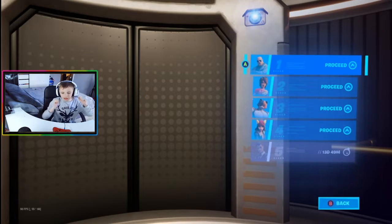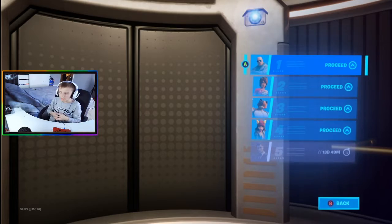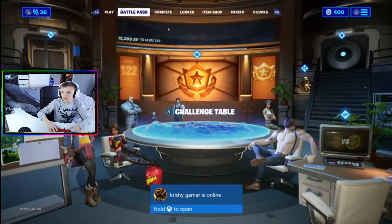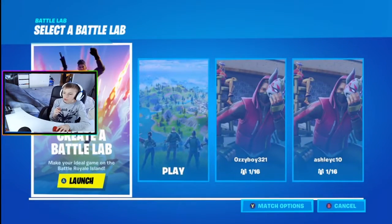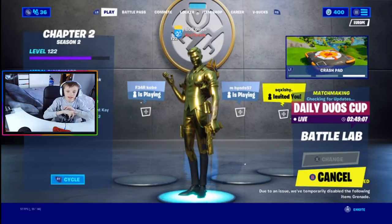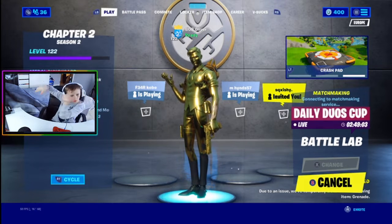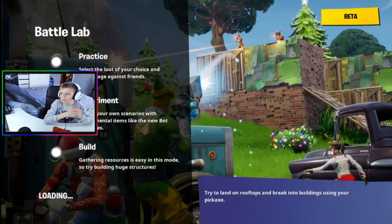Challenge two is to enter a phone booth or a porta-potty to become the superest of superheroes. Note that you cannot do this in Battle Lab — you have to be in Solos, Duos, or Squads. It may work in Team Rumble as well.